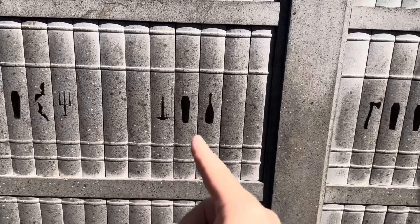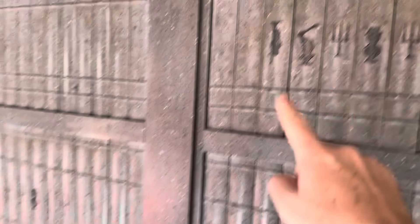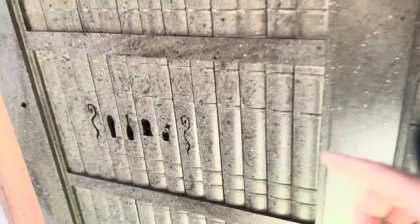Deciphering the bookshelf cipher, it reads: 'Welcome home, you foolish mortal — this mansion is your mystic portal — where eerie sights and spooky sounds...'